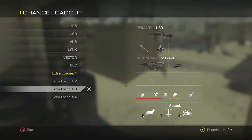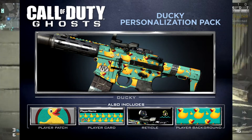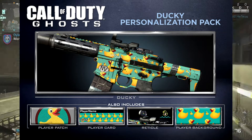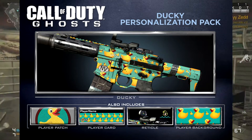As you can see on screen again now, you're looking at the Ducky camo. This is basically a duck pasted all over a gun with a nice blue texture behind it, and as you can see again on the Honey Badger, it is an interesting one. I don't particularly like the reticule — it's not very accurate, but hey, it's all good.